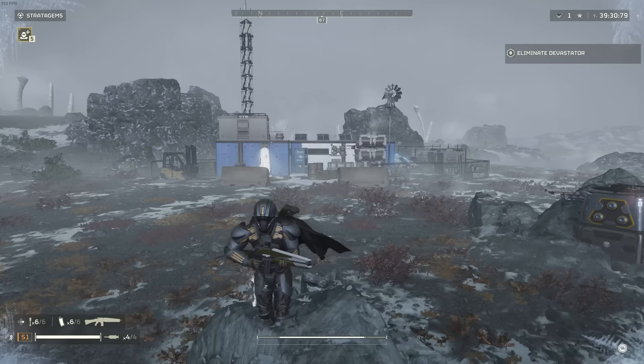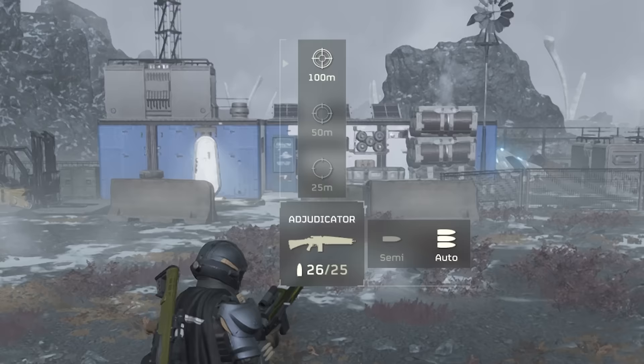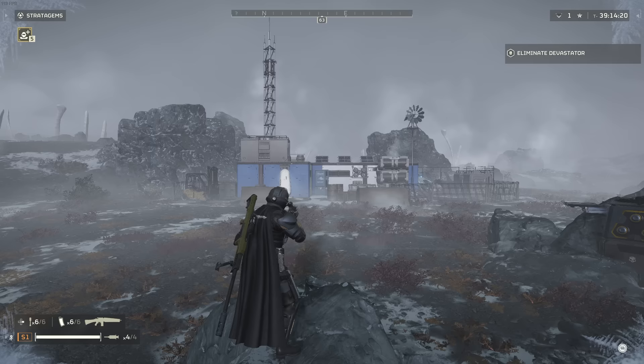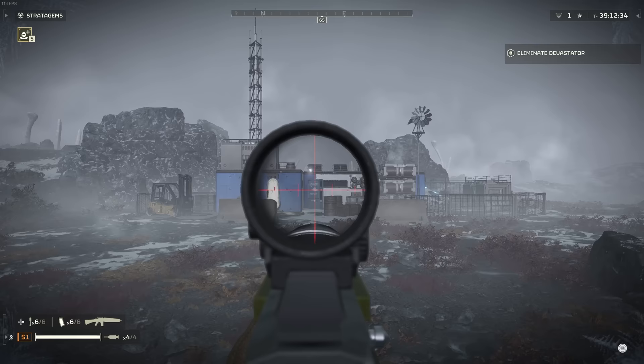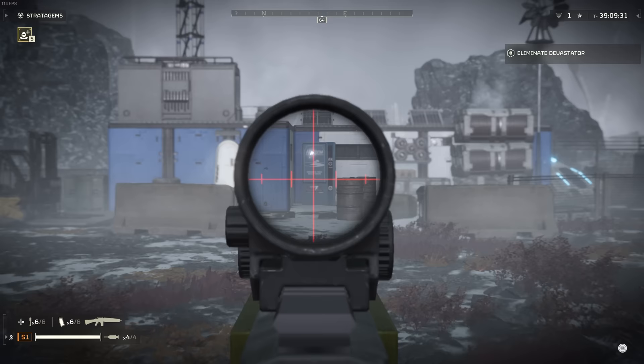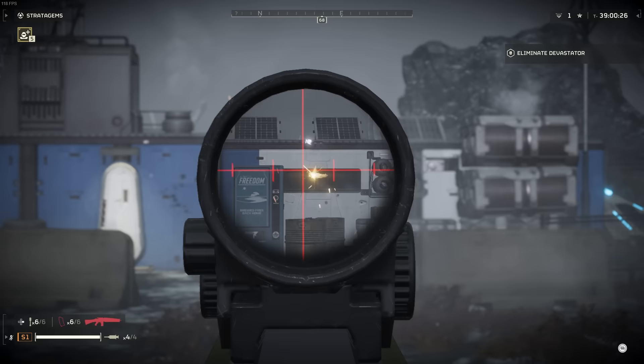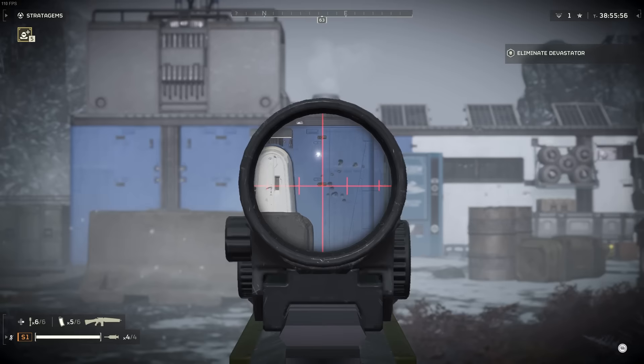For attachments, it has no flashlight, which always kind of sucks to see — I always like when there's a flashlight option, especially for those dark maps. For zoom levels, it has three different zoom levels at 25 meters, 50 meters, and 100 meters, which I found very odd for a marksman rifle. The scope I'm not a fan of, especially at 100 meters. It feels like you should be able to shoot a lot further than that.